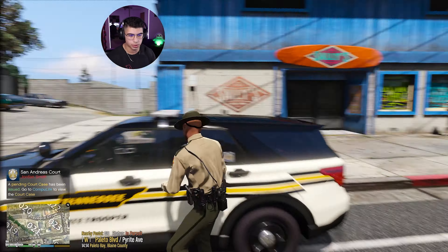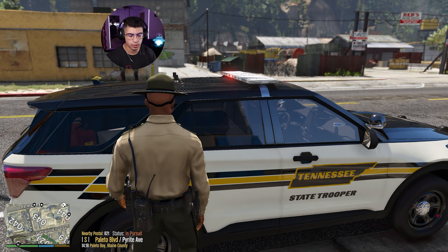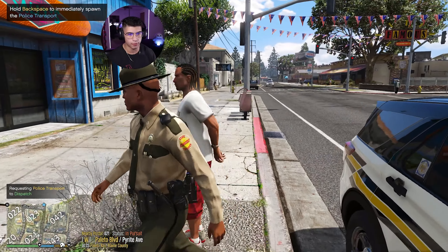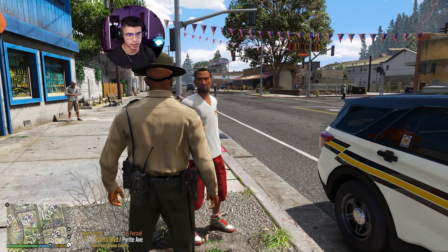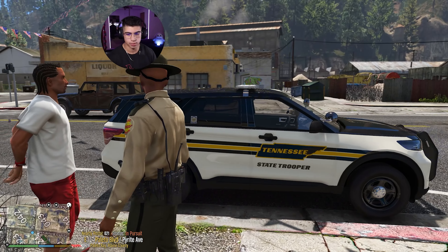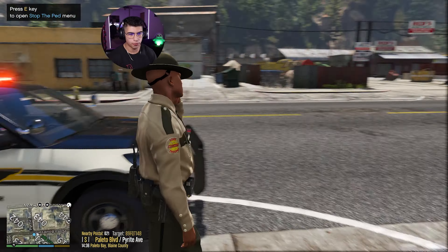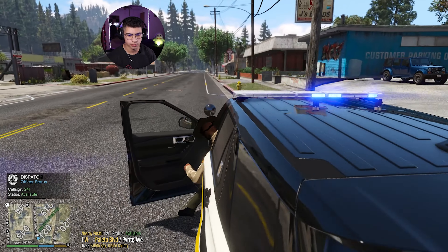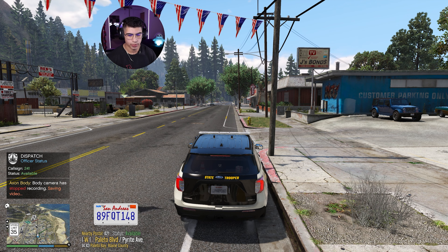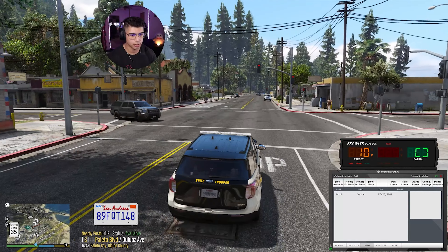Let's go ahead and get a transport unit for Jordan Smith. 241 requesting 1016 westbound Polito Boulevard, postal 21. All right Jordan, step out for me. Transport is on the way for you. We're going to let him off the hook for possible DWI, because he was unable to provide the breath sample three times. That car looks so good - I like it. He's out of here. 241, you can show me code 4. Attention all units, code 4, no additional officers needed.